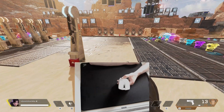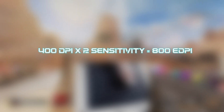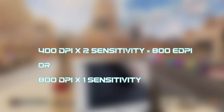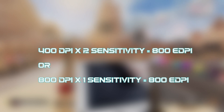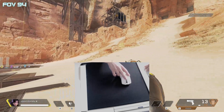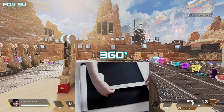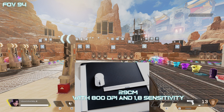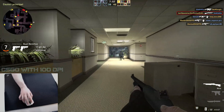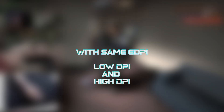For example, 400 DPI times 2 in-game sensitivity equals 800 eDPI. Or 800 DPI on your mouse setting with 1 in-game sensitivity also gives you 800 eDPI. To visualize eDPI in games, make a full 360-degree turn in a first-person game. The distance it takes to make that 360 degrees in centimeters or inches represents your eDPI. So before we get started, what we want is to check with the same effective sensitivity what happens with low DPI and what happens with high DPI settings in games.